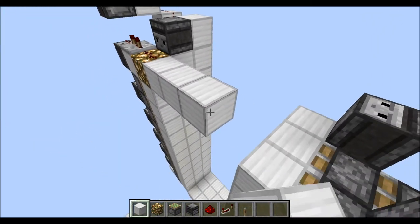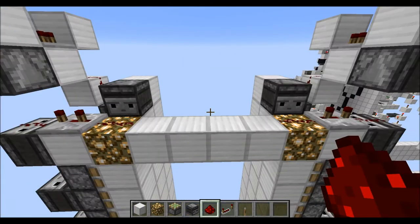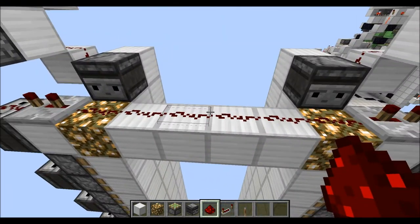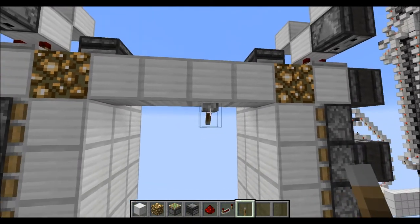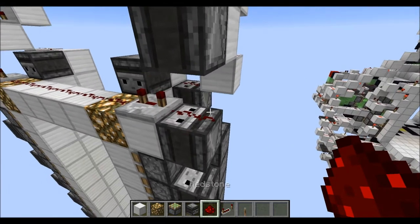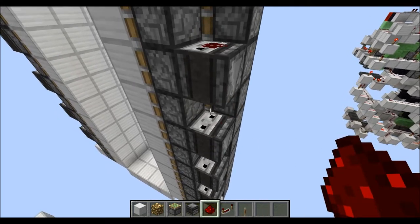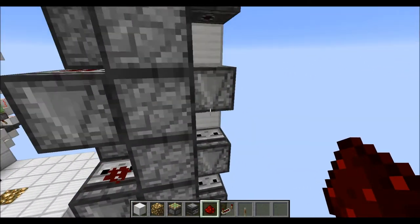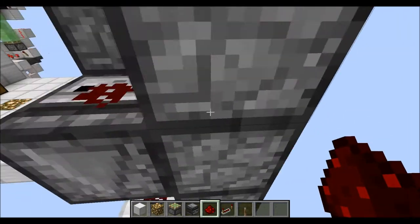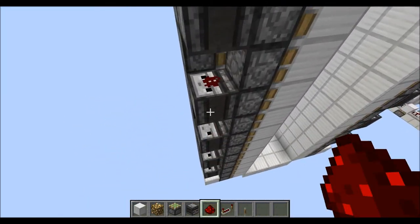Let's just copy this on the other side here. With that we are almost finished, so now let's connect both sides. This line here is basically our input, so let's put a lever here for the moment. Then place the last few redstone on those sides, and make sure that you place them from the top to the bottom — otherwise you would get some unwanted action of the pistons. And the same on this side of course, again making sure you go from the top towards the bottom.